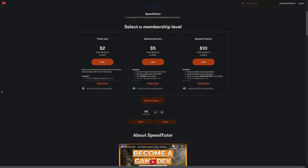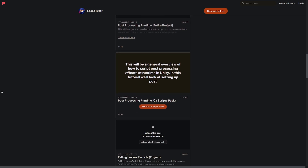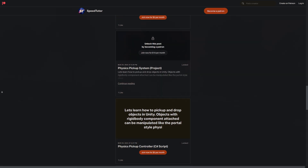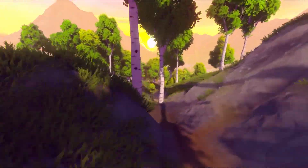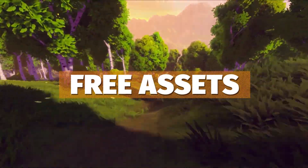Be sure to check out my Patreon to get access to over 135 different scripts, assets and projects you cannot find anywhere else. Check out all the links in the description for all the best savings on all the assets across the Unity Asset Store and the massive Humble Bundle Sales.